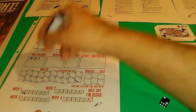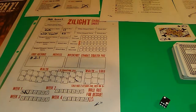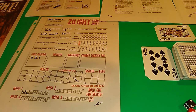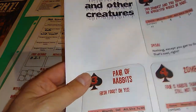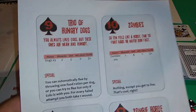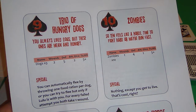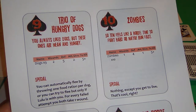As long as we can eat we don't take wounds, so now we're down to one food ration and day two is over. Day three - ten of spades, another creature encounter. Ten gets us zombies - ten feels like a horde. Time to fight hard or maybe run fast. There's ten of them. Special: if you defeat them all, nothing except you get to live - that's cool.